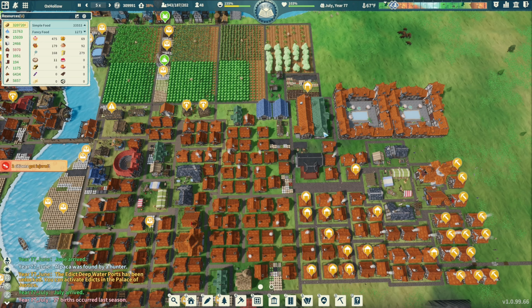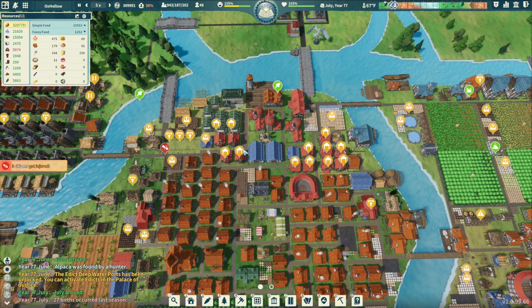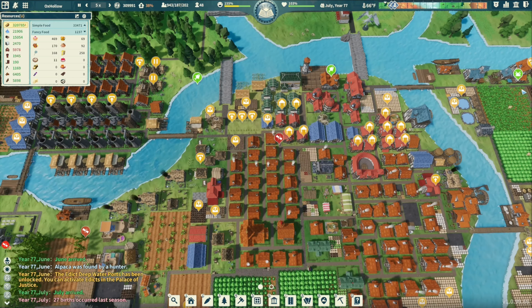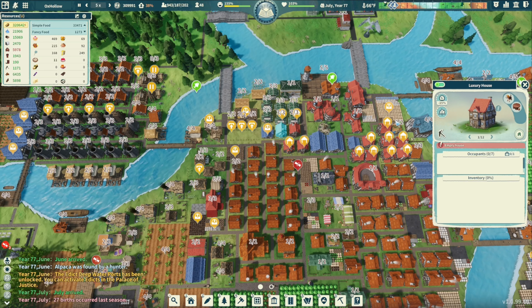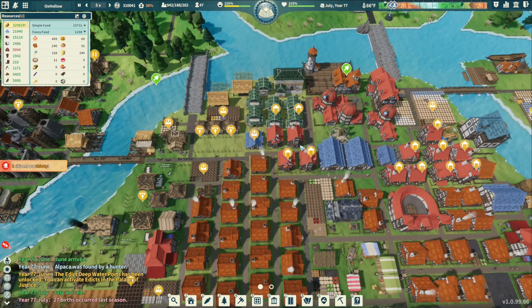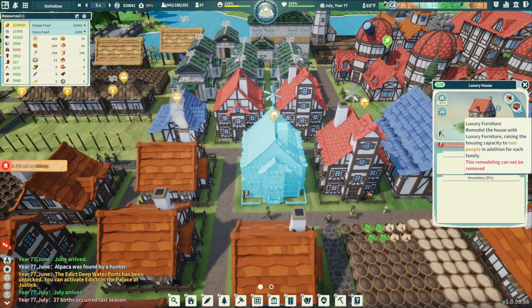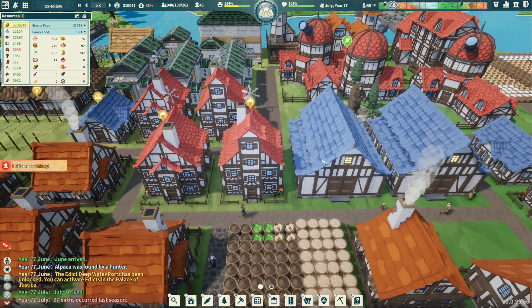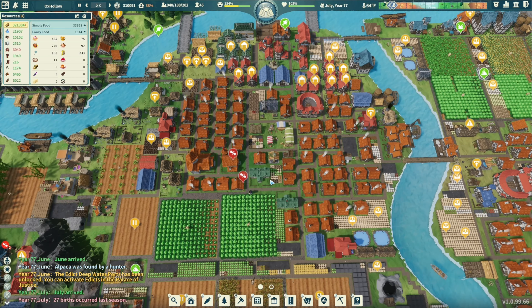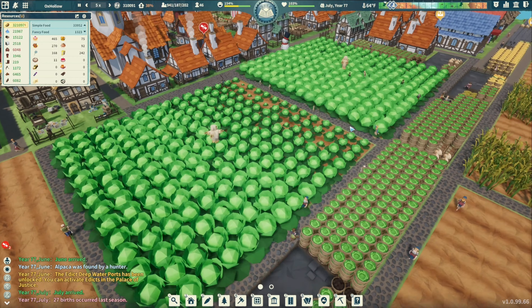If my house got taken away from me, I'm moving into one of these luxury houses. I have a dog, I got some luxury furniture, in the heart of the city. Harvest is going well here guys — look at this.